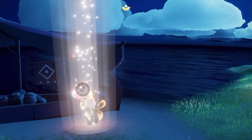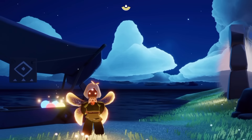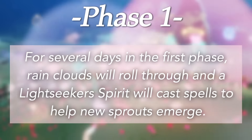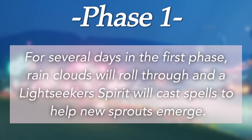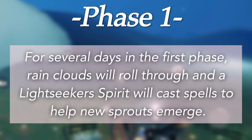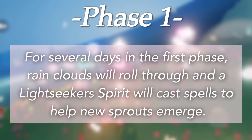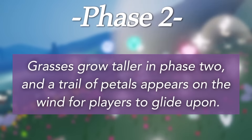Now with all the cosmetics out of the way, let's go over the itinerary and what is going to happen in the various phases for this event. During phase one, for several days, rain clouds will roll through and a light seeker spirit will cast spells to help new sprouts emerge. We've already seen this in the Golden Wasteland — one of the spirits kept sending blue spells into the sky and rain was falling from it. Eventually we will see some plant growth and some flowers grow.